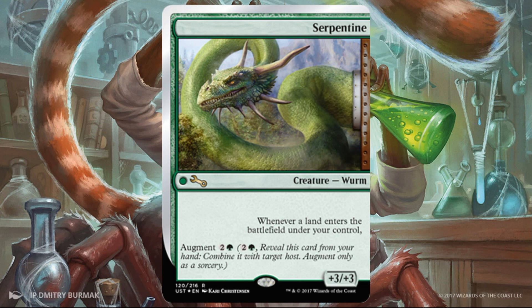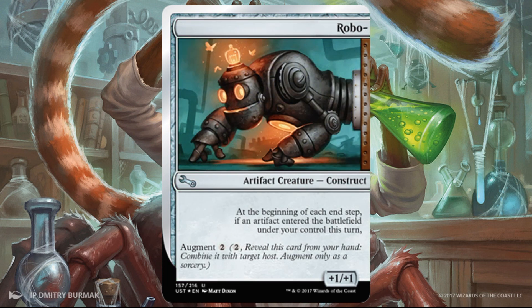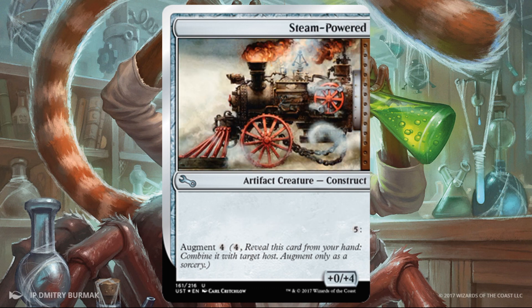Serpentine — +3/+3, very fair for a green and two. Whenever a land enters the battlefield under your control, you get the trigger — basically landfall. That's actually really sweet. These are competitively costed, but part of the reason is you do have to have a host creature on the battlefield; if you don't, these are kind of stuck in your hand — so that's the drawback, and that's why they're giving them a decent casting cost. Robo — artifact creature construct, +1/+1, at the beginning of each end step if an artifact entered the battlefield under your control this turn, you get the trigger. Only costs two. Not bad at all, especially if you're in Order of the Widget with gnome tokens. Steam Powered — nice for two reasons: early, a little blocker, +0/+4 to whatever you're hosting with. For five, the trigger becomes something you can sink mana into later, and for some of these cards that'll be really, really good.